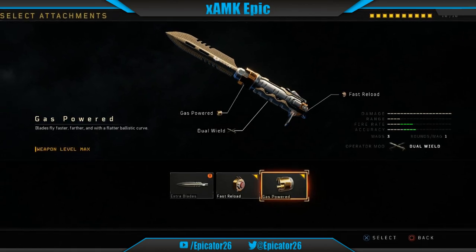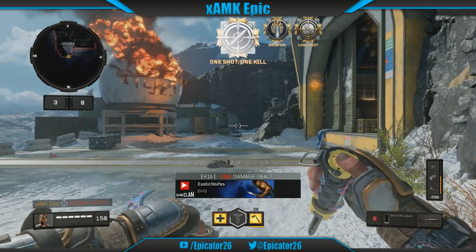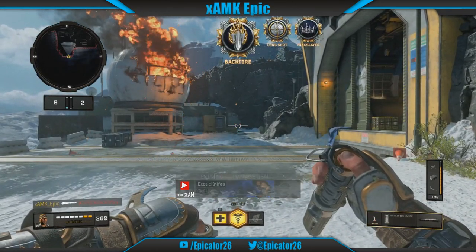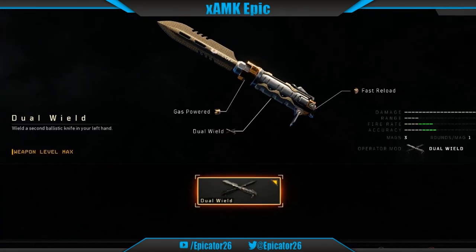The third available attachment is gas powered. This makes time to kill with the ballistic knife over any range instant. Over a long range, standard time to kill is 0.35 seconds, but the gas powered blade takes it down to 0.06 seconds. This firepower is so quick that Spectre won't have time to aim their katana before a blade goes through the back of their head.